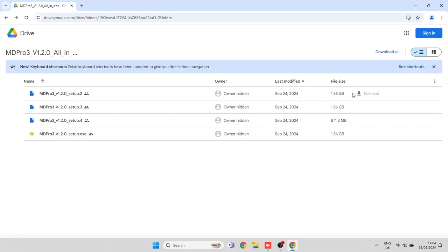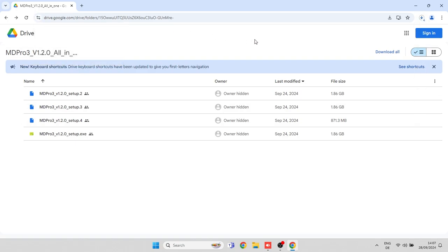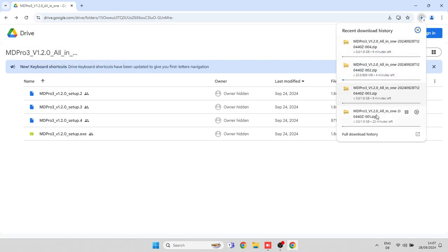On Google Drive, we're presented with multiple files. Ideally, you download them all by clicking the Download All button on Google Drive. Google will have to zip up all the files for you before your download starts. This might take some time. Then all four files are being downloaded, which will take some minutes depending on your internet connection.